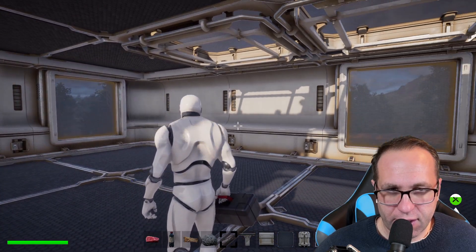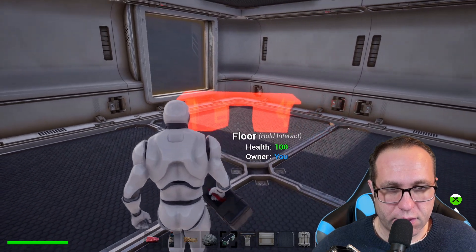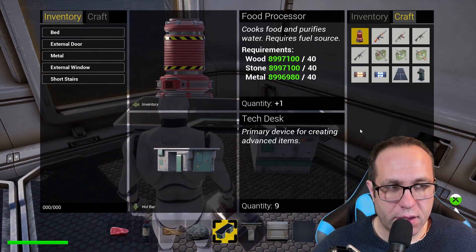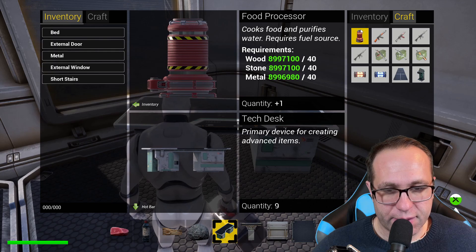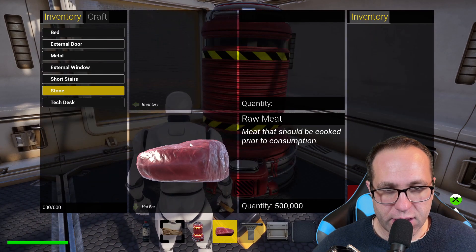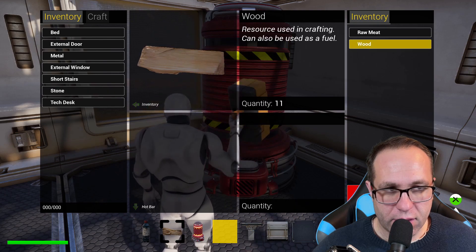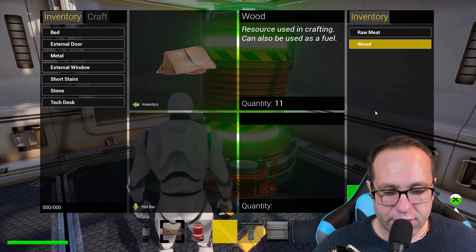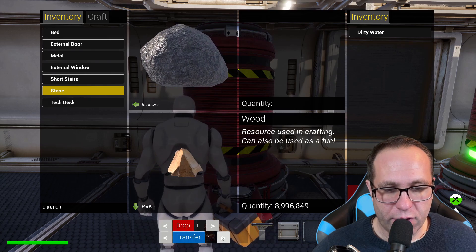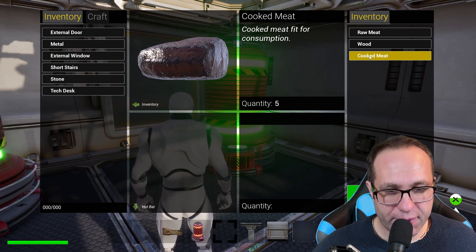All that building worked up an appetite, so I better take care of that. I'll build a tech desk right here by the window so I can see my mountain. I'll craft a food processor to cook some of this food, and place it over in the corner. I'll put my raw meat in there, transfer in some wood, and turn it on — cooking some meat with some water. I also built myself a bed so that if I die, I can respawn right there. Got some cooked meat and something to drink.